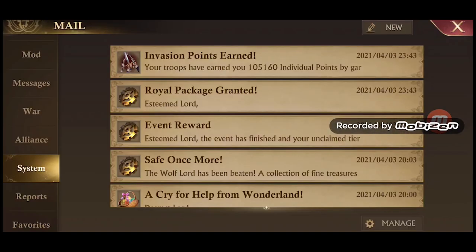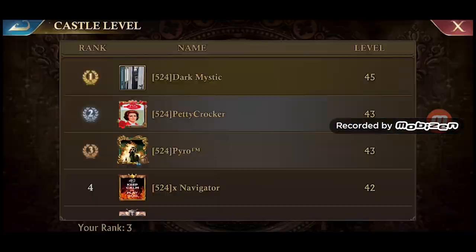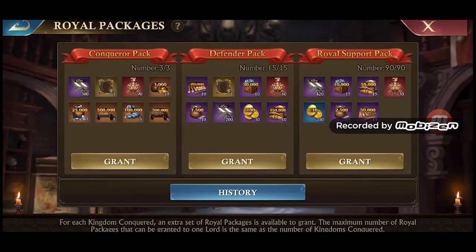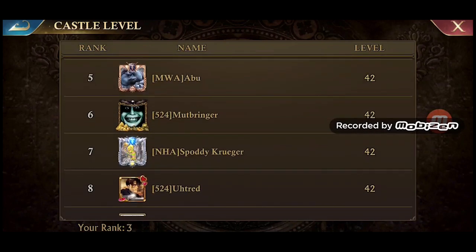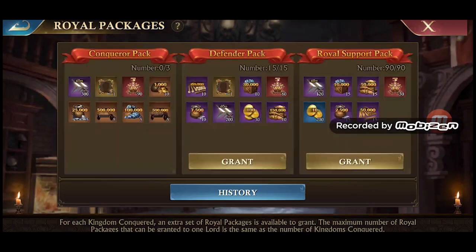Only 1 pack can be given to each player per conquered kingdom. Meaning if you keep your own kingdom, you can only give 1 pack per player. If you keep your own and conquer 1 kingdom, you can give each player 2 packs until you run out. If you keep your own kingdom and conquer both opposing kingdoms, you can give up to 3 packs per player if you wish. It is advised to give all conqueror packs and defender packs to the highest level players.